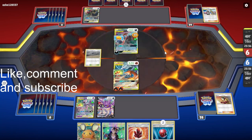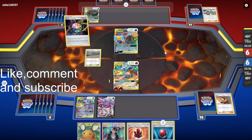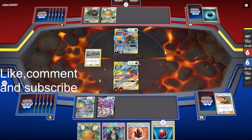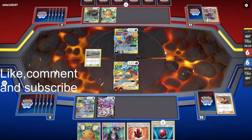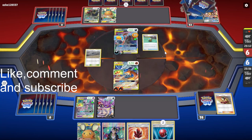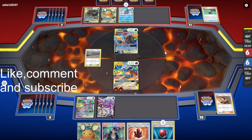The Big Charm is quite annoying — why aren't they playing Bravery Charm? Because you can use Bravery Charm on tag teams. The Chaotic Swell is also quite annoying because it means we can't use our Giant Hearth and our Heat Factory Prism Star right away. Also the Big Charm is still quite annoying because it means we don't get the knockout with Flare Strike anymore.